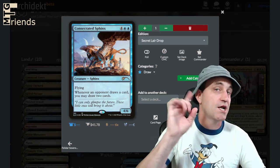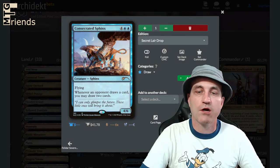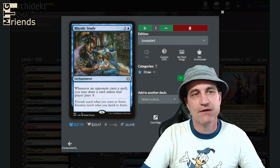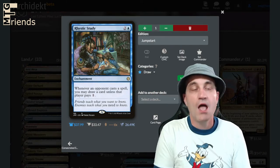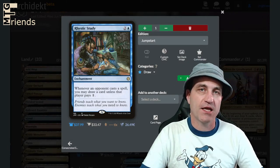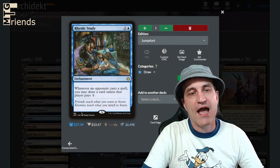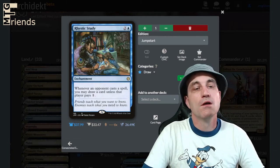Consecrated Sphinx — we're not going to pass this one off. Flying: whenever an opponent draws a card, you may draw two cards. Yes indeed. Rhystic Study — who doesn't love Rhystic Study playing blue, and who doesn't absolutely hate it when it's played against them. Whenever an opponent casts a spell, you may draw a card unless they pay one.